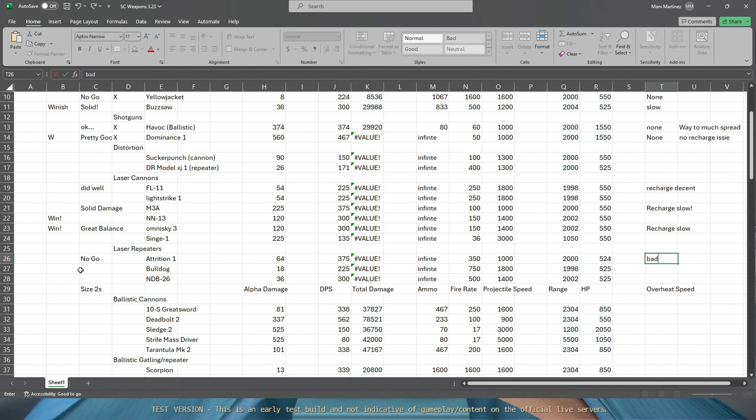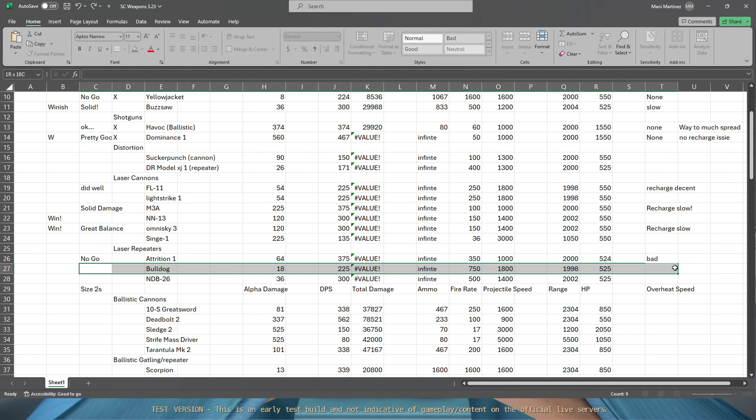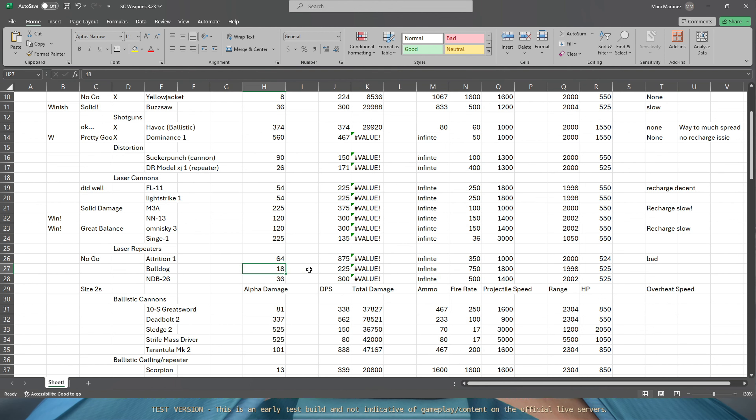Am I going to like any of these others? I'm a little bit salty this episode, I apologize. We're going to do Bulldogs next - probably going to be even more salty with that. All alpha damage. The silver lining is they fire at 1800 velocity speed.